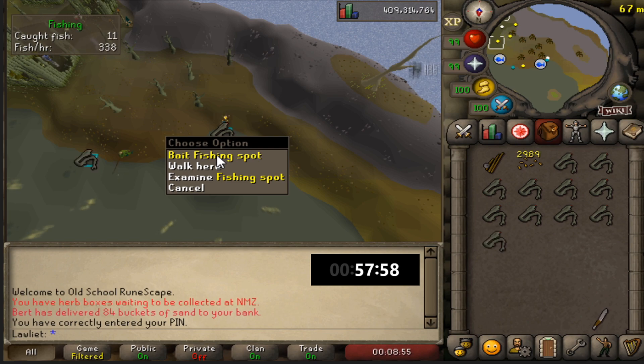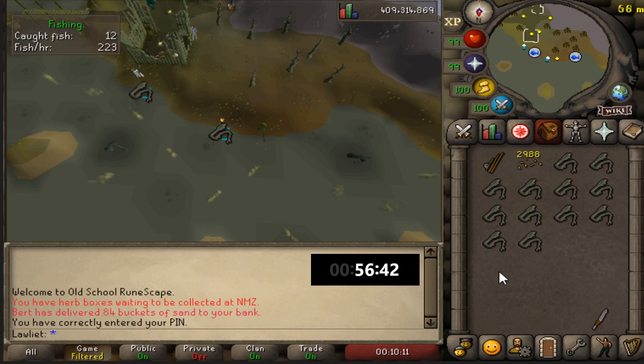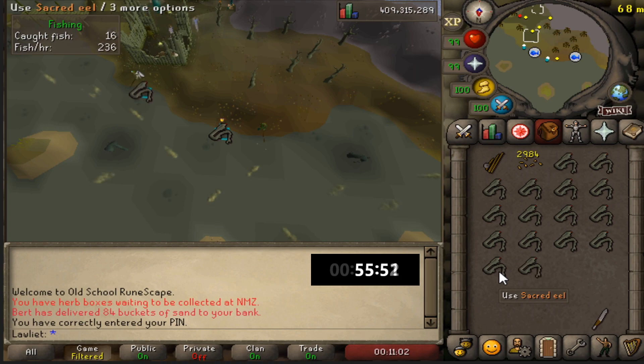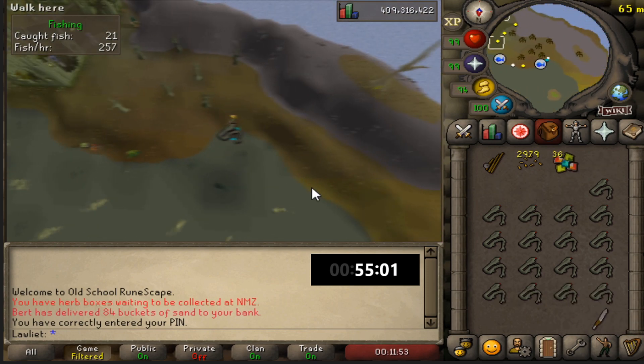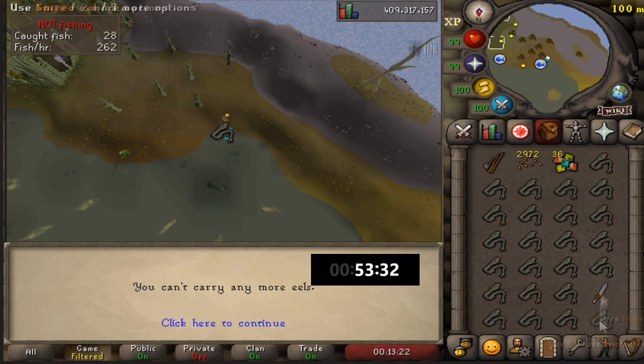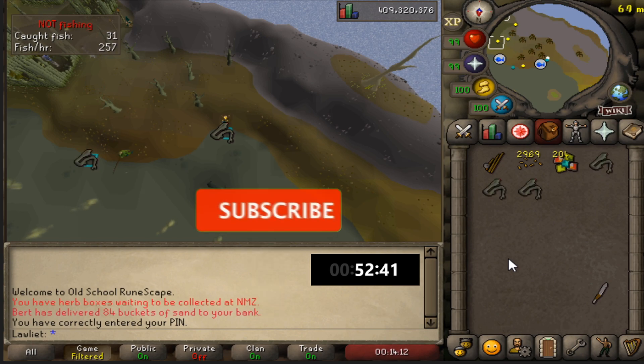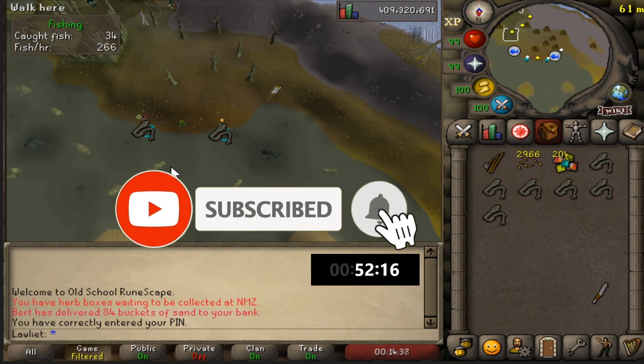To get to this fishing spot you can either use a Zulandra teleport or you can use the fairy rings, but you need 76 agility to cross the gap from the little island where the fairy ring is to get over to the fishing spot. I use the fairy ring method simply because you only have to get here once. You don't have to bank, which is one of the better things about this method - all you need is a knife and you can cut up the fish and go back to fishing. No banking required.